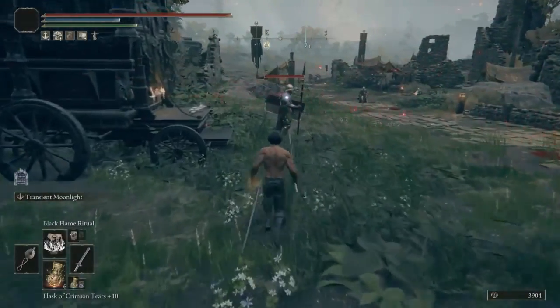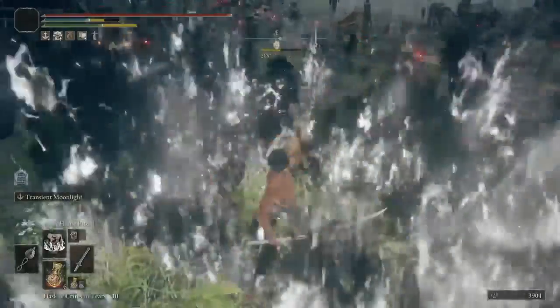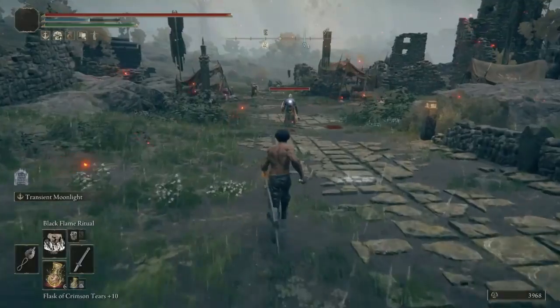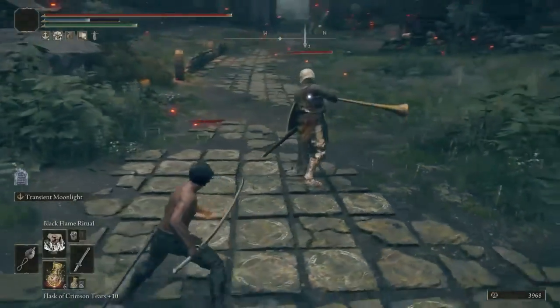For the last spell I have Black Flame Ritual. What this does is pretty dope — it brings around a ring of black fire, and it just chews through enemy health. This works especially well with bigger enemies.